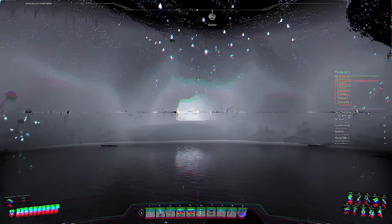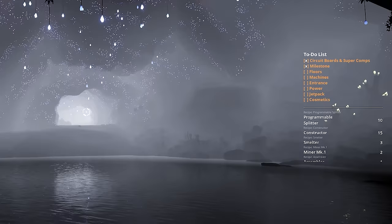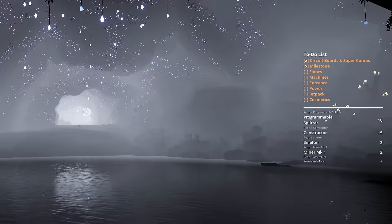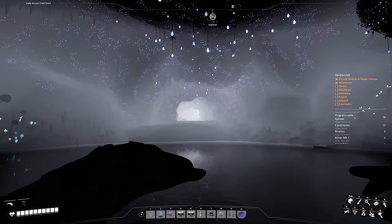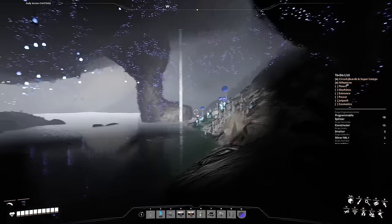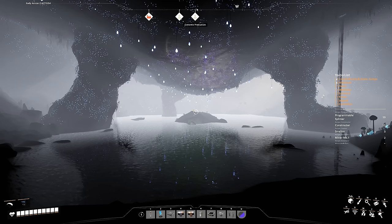To begin the build, we look to our to-do list. We've achieved our prerequisite of 10 supercomputers and our milestone to unlock the liquid biofuel recipe and get a packager. Next we're doing out the floors, then placing the machines, then the entrance, then power, hooking everything up, playing around with the jetpack milestone, and then doing some cosmetics. Now, the cave system is quite small - just a circle with a little lake and a slug right in the center. We're going to be leaving that slug there; I'm actually going to be putting more slugs in there for cosmetic purposes.